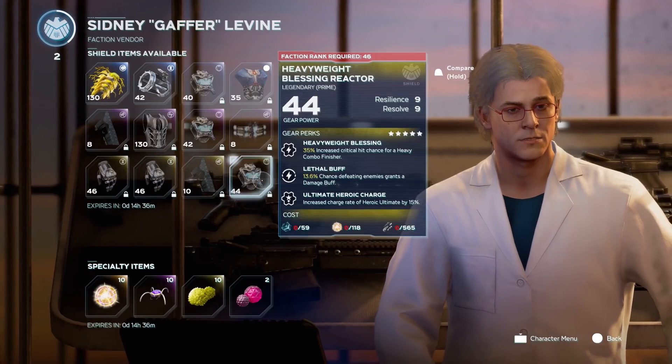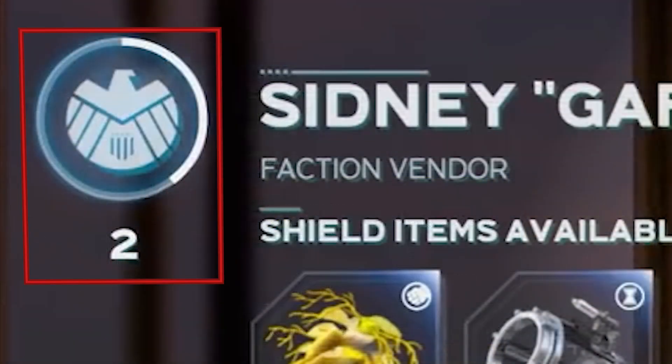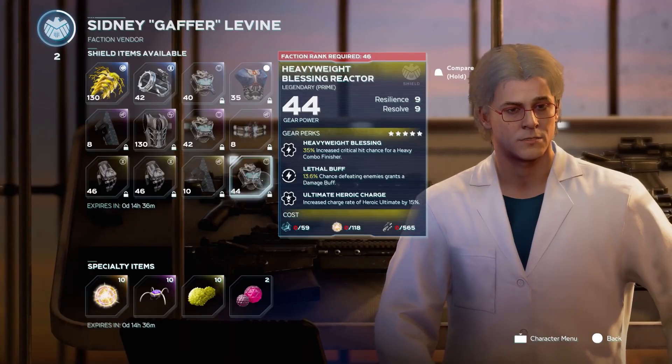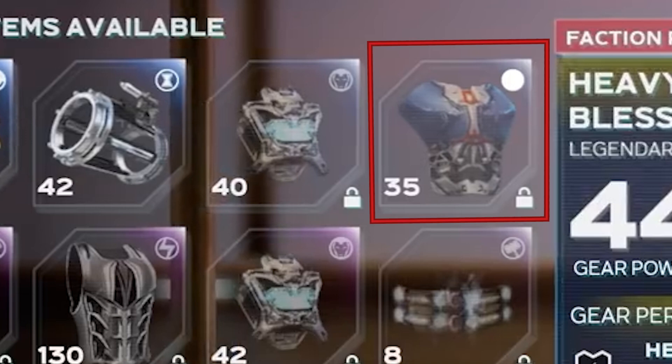Next we move on to the Shield faction vendor, Sidney Gaffer Levine. Sidney is from the comics, and he is basically the head of the gadget division in Shield. At this moment in the game, we can't buy a lot of gear here because we don't have a high enough faction level within Shield. This piece of gear in particular requires a faction rank of 46, but judging by the number and Shield XP meter, it looks like we are only faction level 2 right now. Different gear requires different faction ranks, so not everything will be locked so deep into faction ranking. I also want to point out another piece of gear with a missing hero emblem — to me, this looks even more like Captain America gear. Both pieces of gear are around level 35, so maybe that is around the time we are able to unlock Cap, because there's no way that he's actually dead.